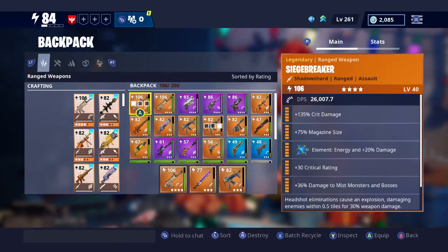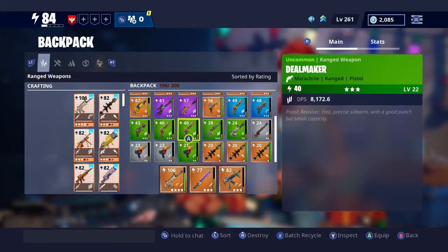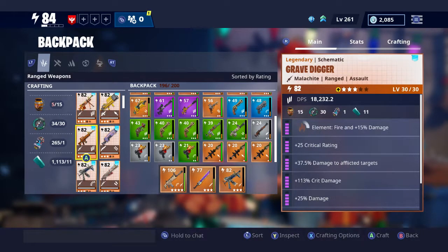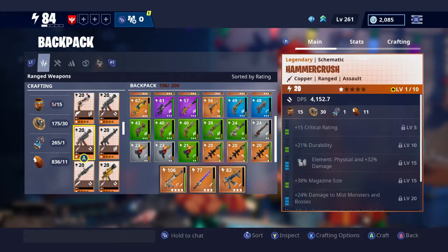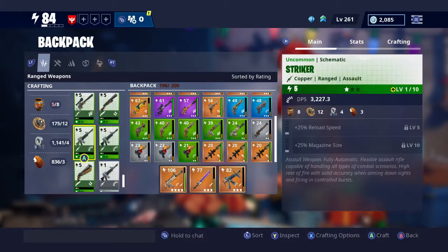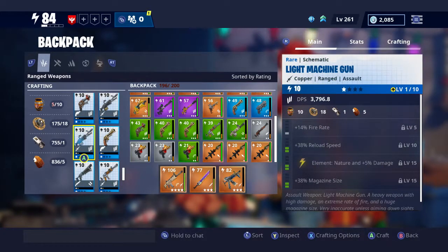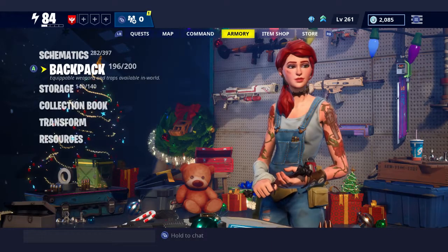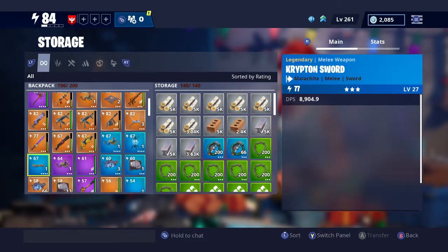The Backpack holds everything you've already crafted and got in your backpack, or weapons you already have. On the left side you can craft and make weapons, and it'll show you what materials you need. This light machine gun, for instance, requires 10 crafting powder but I've only got five, so I can't make it right now. That's the backpack.